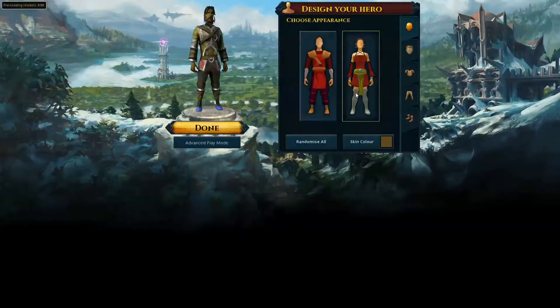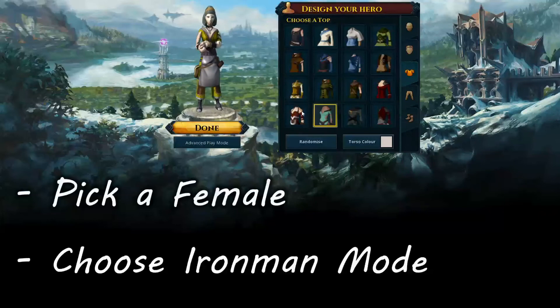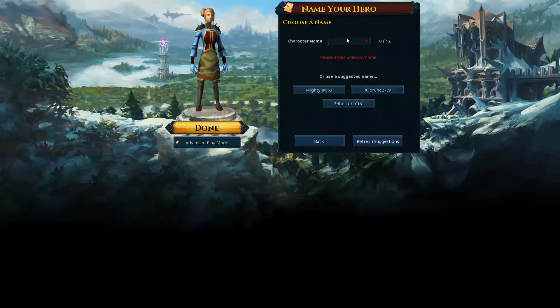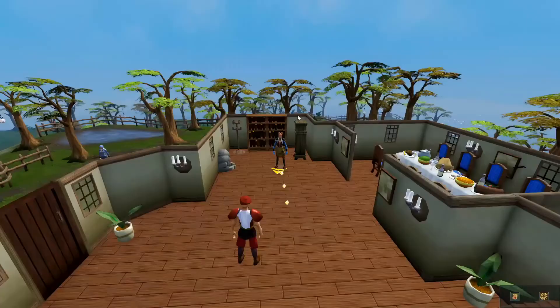The first thing you need to do is to create your account. Once you have created your account and logged in, customize your appearance. Be sure to pick a female player — this will actually be useful later — and under Advanced Play Mode, select Ironman, or if you prefer, a Hardcore Ironman.